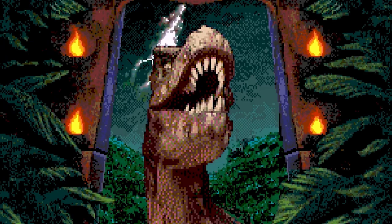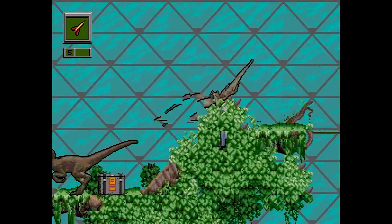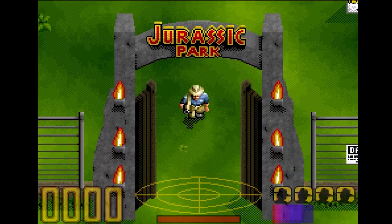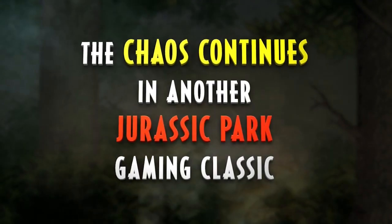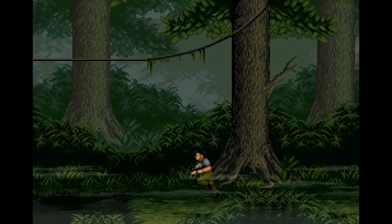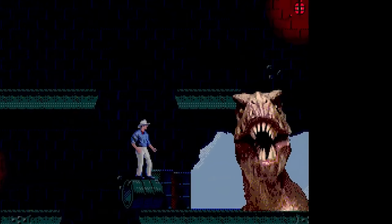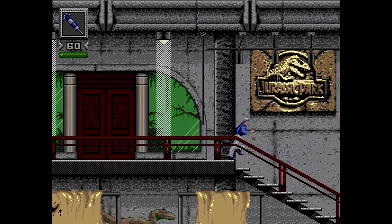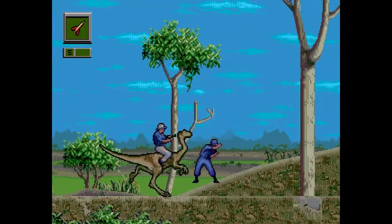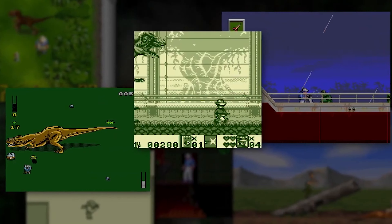The Jurassic Park Classic Games Collection is a journey through time, a pixelated playground of prehistoric proportions. Get ready to relive the excitement, the danger, and the pure joy of these classic titles. Grab your controllers and dust off your gaming instincts as we get ready to embark on a Jurassic journey like never before. The collection is dropping in just a few days, available on Switch, Steam, PS4 and 5, Xbox One, and Xbox Series X and S. Mark your calendars for November the 21st, and for those of you that have already secured your physical pre-order copies, you're in for a prehistoric treat. I've been AJ, this has been 128KB, and we will of course see you next time.